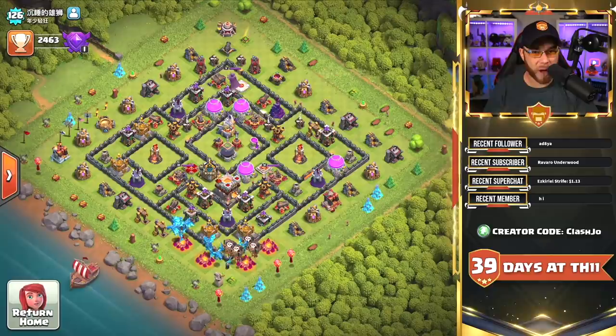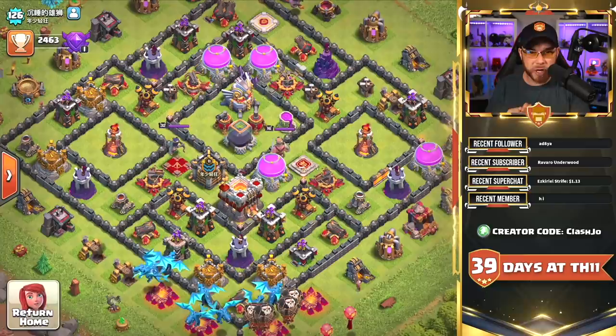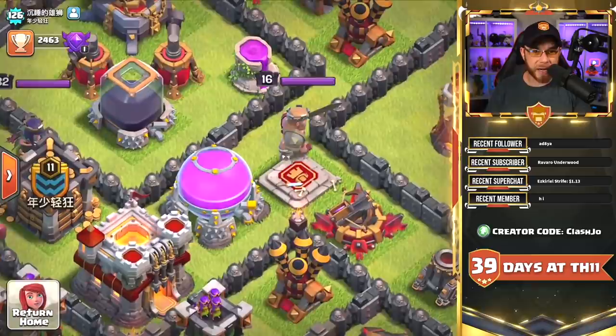Yes, you did read that correctly — mistake number two is doing walls too fast. Is that actually a thing? It totally is, and I'll explain that in a moment. But first let's look at this base I found in my attack log. He is following the gold-to-defenses-first approach before doing heroes or walls — a level 32 Queen and a level 16 King, and this really grinds my gears more than anything.